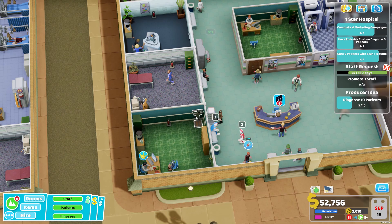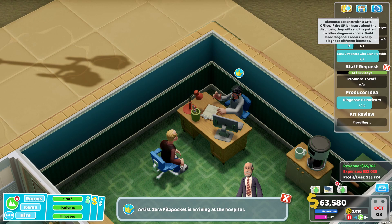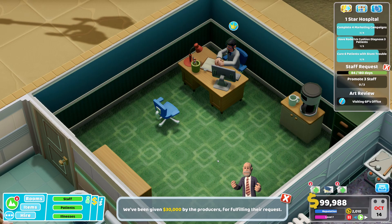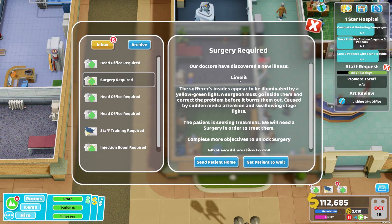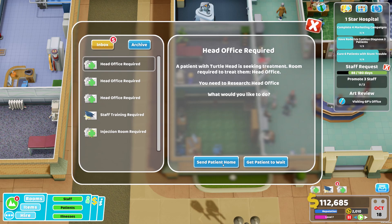Let's see if he's doing a good job. If the GP isn't sure about the diagnosis, they'll send the patient to another diagnosis room. Another new illness discovered - Limelit - but we need to complete more objectives to unlock surgery, so I can't treat that right now and will send the patient home. We also need an injection room - I can build one, no problem.